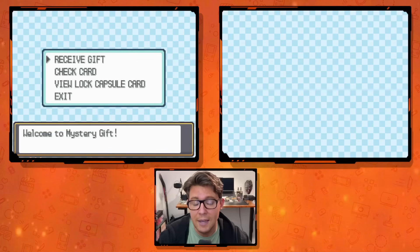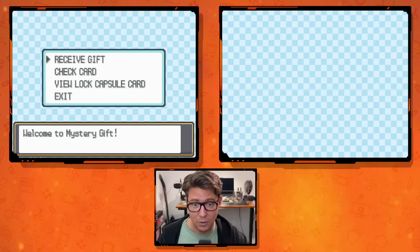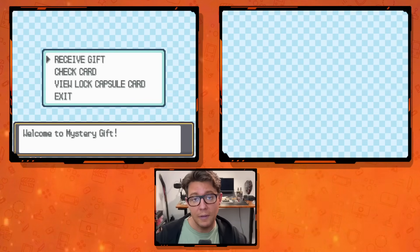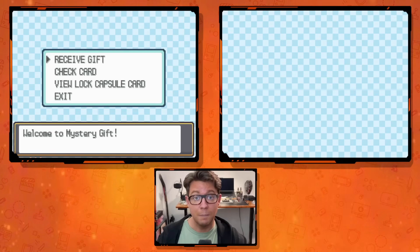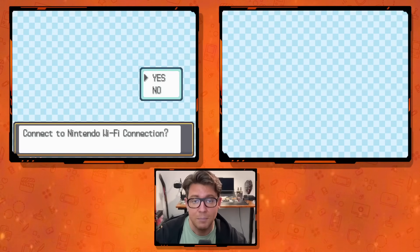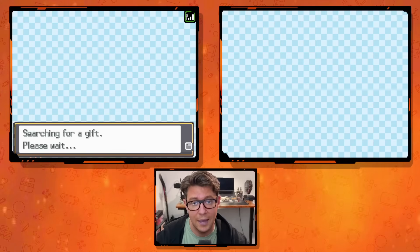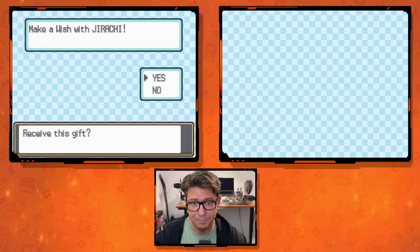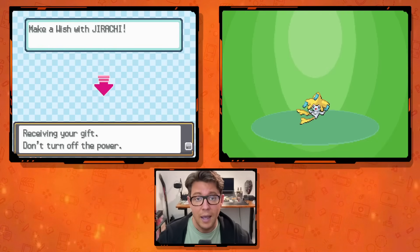Don't let error codes deter you. If you continue to get errors, you can remove the DNS entry we created and redo it. I've gotten the error code multiple times and just resetting my emulator or handheld fixed it. If you get continuous problems, delete the Wi-Fi connection, re-enter the DNS as shown, or try one of the alternate DNS addresses from the description box. Then you should be in good shape. By the way, we also got ourselves a Jirachi — not shiny, but whatever.